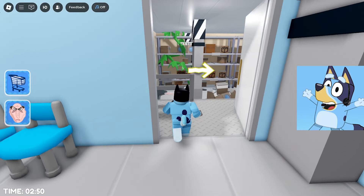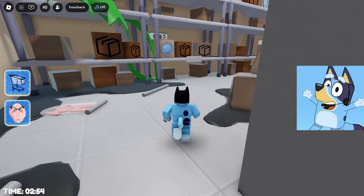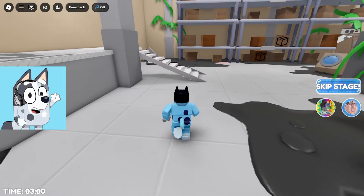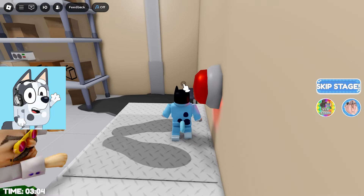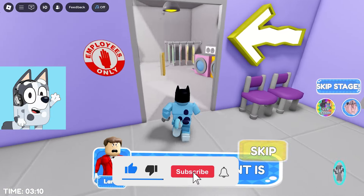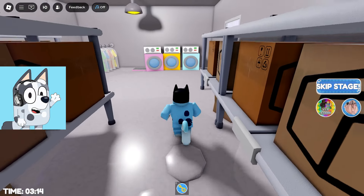It seems that there is some evil professor here, but for some reason he's not even trying to catch us. So let's climb the vent and go explore this hotel. Oh no! I think the professor's trying to catch us, but we need to press this red button on the wall! Awesome! We successfully did it, thanks to the tool that pushed the slab we were on and threw us into the glass.